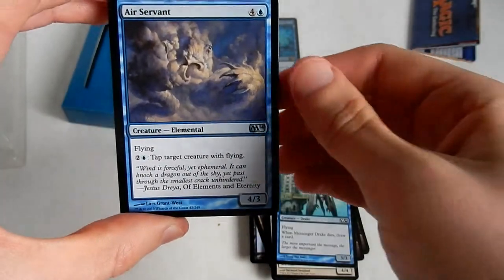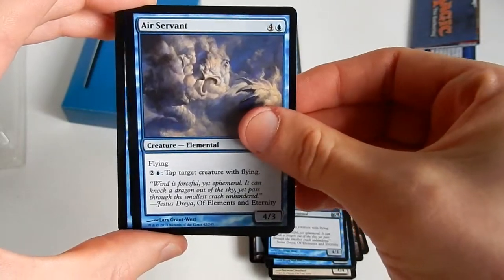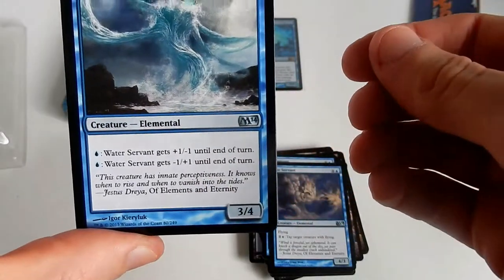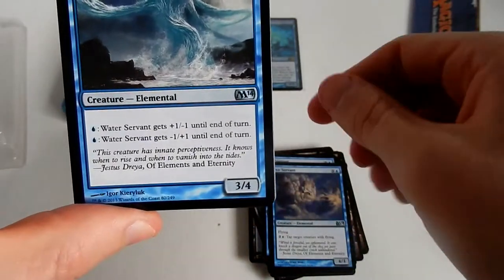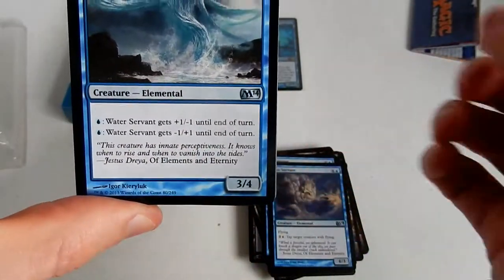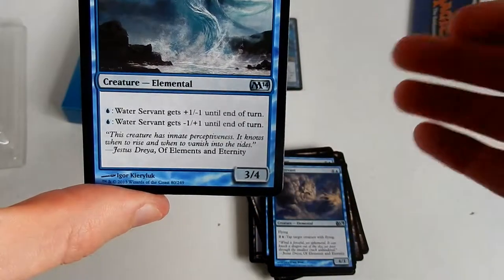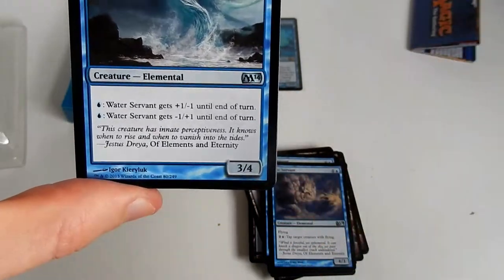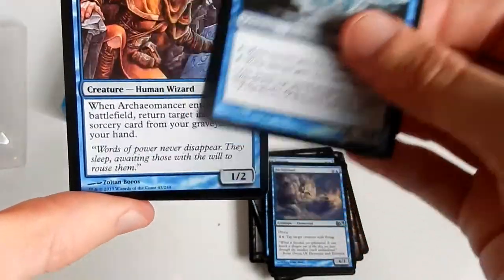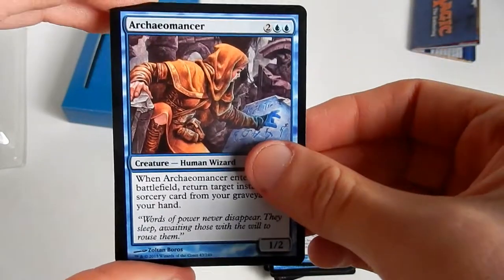Air Servant — a 4/3, that's actually a very nice card. I'm mostly looking at the art. Water Servant — Water Servant gets +1/-1 until end of turn, or gets -1/+1 until end of turn. So it could be a 4/3 or even a 2/5, for two and two blue — or even just a regular 3/4.